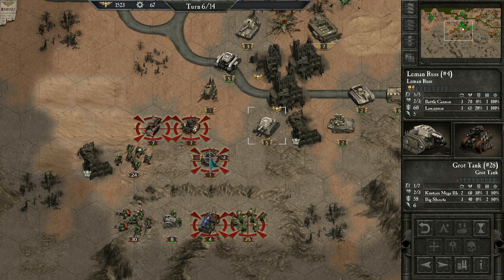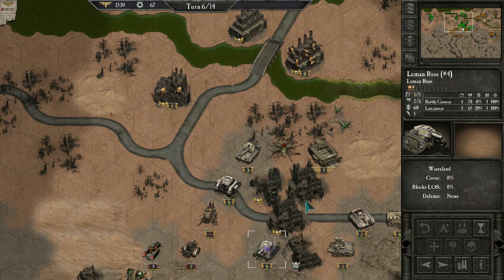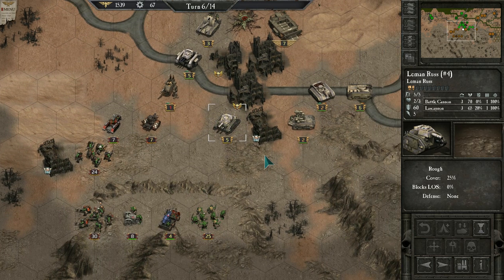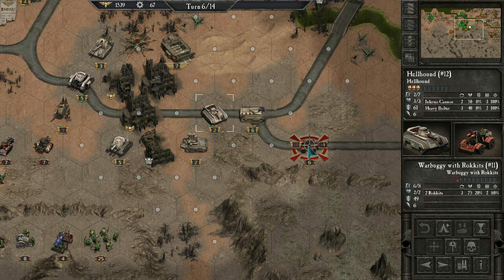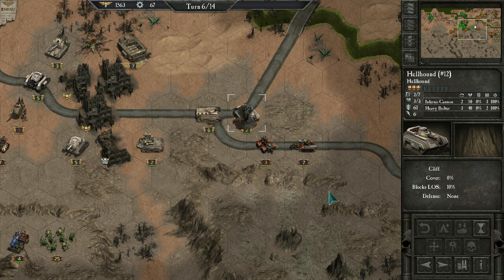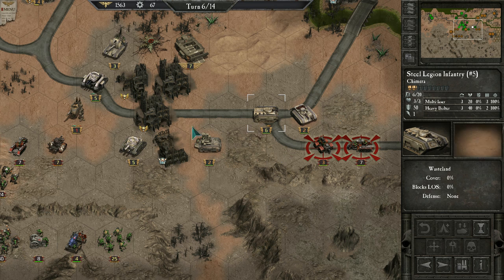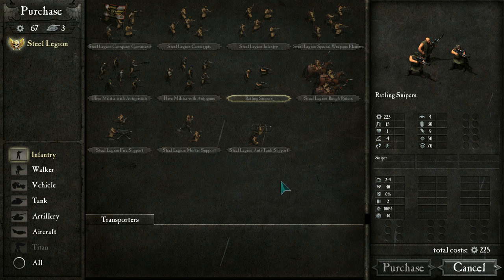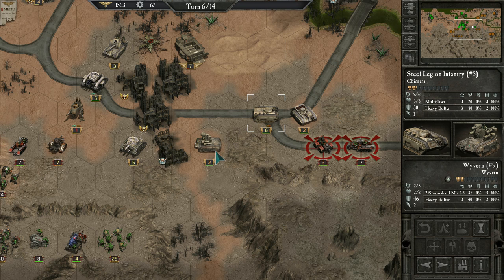Leman Russes are getting battered. I'm losing my entire army. Without the Sentinel gone I have no line of sight around here. Should never have stopped moving. The Gorgon has 60 defense — can it withstand all this for one turn? No — defeat. We were defeated. Probably should not have purchased that Leman Russ — it was expensive and didn't achieve much. I don't think Glory is even mentioned in the manual despite me reading it.